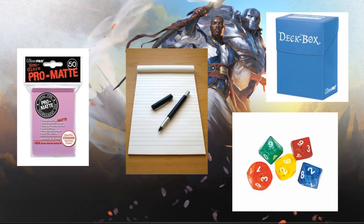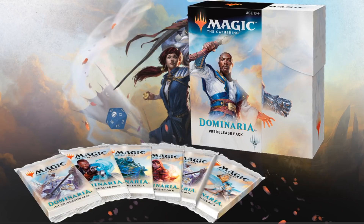You'll play better if you're not starving. Some stores will sell snacks but they're usually expensive, and many times they're things like candy, chips, and soda, which may not help your focus. Here's the pre-release kit: you'll get six packs of Dominaria and the spin-down die. You're also going to get two promo cards — one is a foil promo with a date stamp that is any rare or mythic in the set, completely random. The other is new this time: another foil date-stamped card that is a legendary card. You can use all six packs and those two additional cards to build your deck.